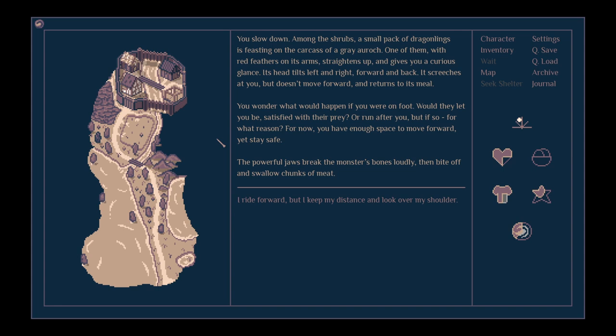You slow down. Among the shrubs a small pack of dragonlings is feasting on the carcass of a grey auroch. One of them, with red feathers on its arms, straightens up and gives you a curious glance. Its head tilts left and right, forward and back. It screeches at you but doesn't move forward and returns to its meal. You wonder what would happen if you were on foot — would they let you be, or run after you? The powerful jaws break the monster's bones loudly, then bite off and swallow chunks of meat.